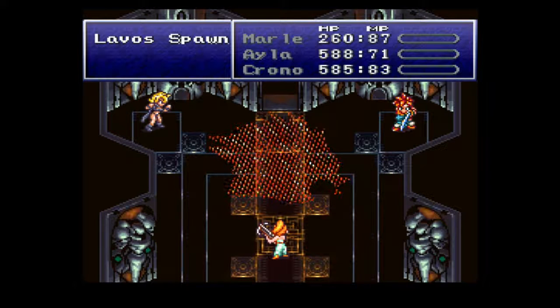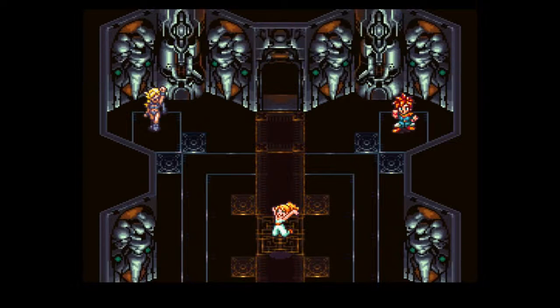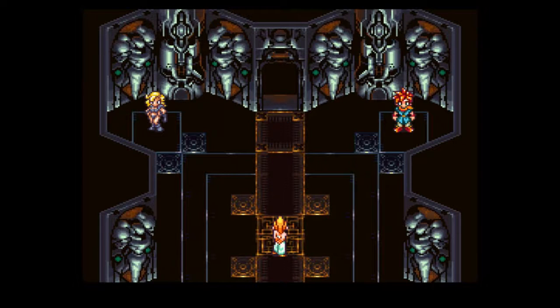In the next room — I actually cut this out — you walk up, I think you find an enemy, and you encounter Zeal, which we will be doing in the next part — in the next two seconds.